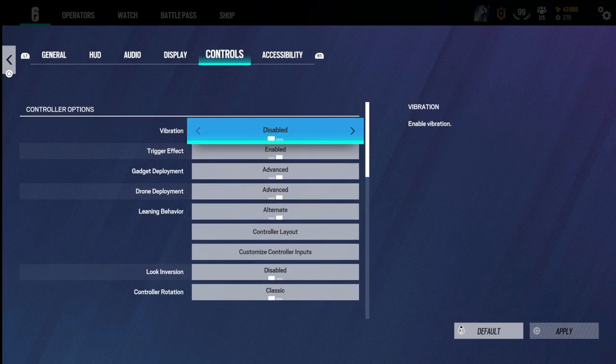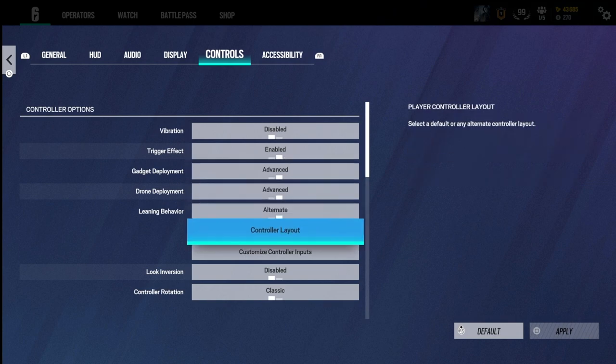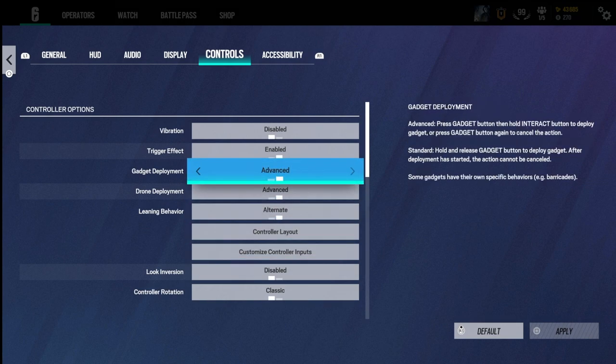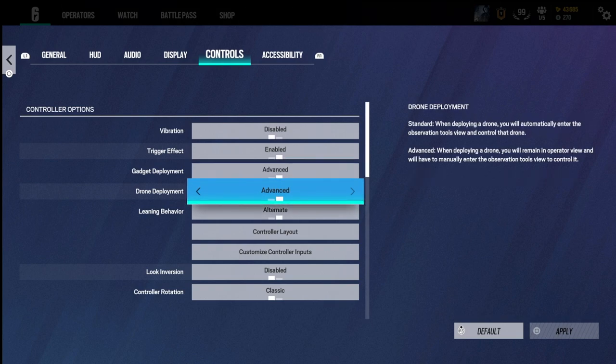For your control section, you want to disable your vibration and copy all the settings I have on. You want to make sure your gadget deployment and your drone deployment are on advanced, and your leaning behavior is on alternate. What this does is make your leaning behavior like on PC — when you lean to one side, you'll be leaning without aiming, and if you want to cancel it, you just have to lean again. It's that simple.